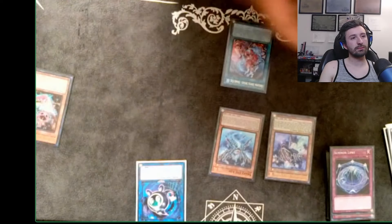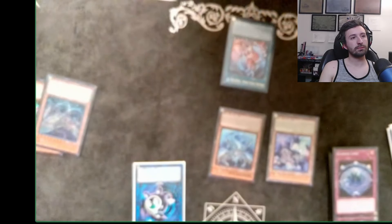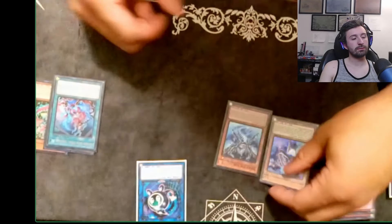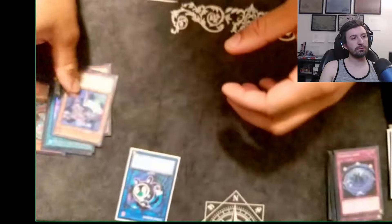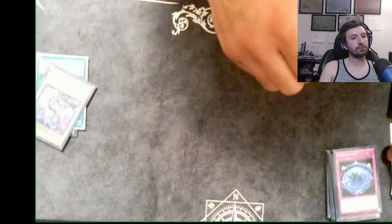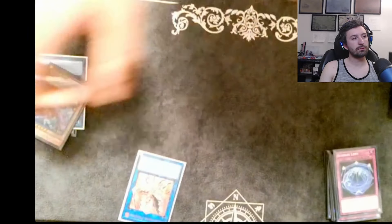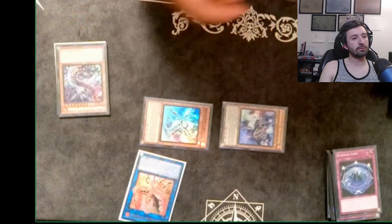Decatron's effect goes off and sends down whatever Infernoid you want — I usually send Deviati to put it in the graveyard for later, but it doesn't really matter. Then Snake-Eye Ash effect — you could leave it on board for the negate, or send it off and summon Flamberg Dragon. I never leave the negate on board because you can play through most things with a five-card hand. You send off the Decatron and summon Flamberg Dragon, then link Flamberg and Decatron off into one of the fire link twos — normally Phoenix.